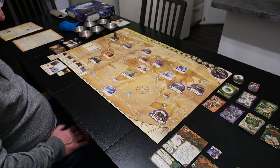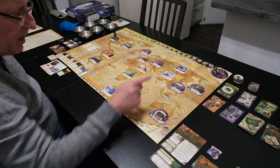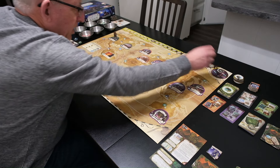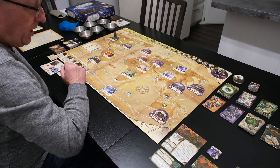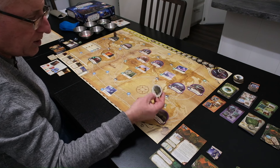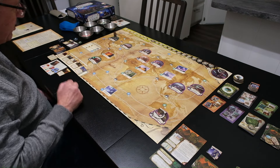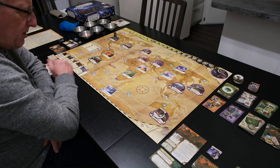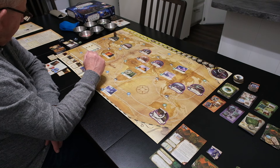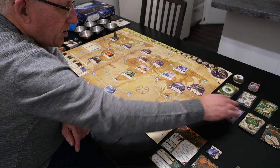We also set up our doom track. The doom track starts at 12 with Cthulhu. We set up the gate track, and right now we have one of the red circular gates on the bottom — we haven't gotten to that point yet. We have a shell golf monster in Sydney, a clue in Venice, and an exploration token in Heart of Africa. Those are our gate cards and cards for different spaces, our exploration cards, and our clue cards for Pacific Cthulhu.